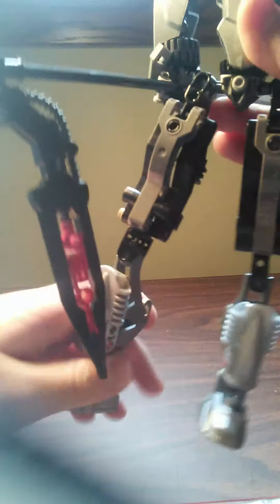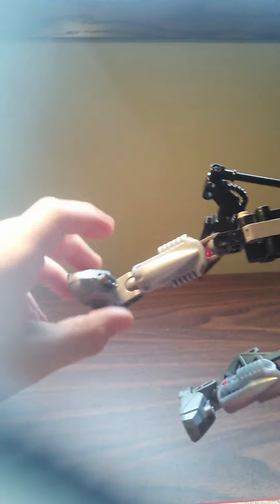So I guess we'll start with the legs. Rahkshi legs with little robo-rider heads and normal feet, and I think they look pretty good on there. Baroque skulls as the thighs, with the little bit covering up.